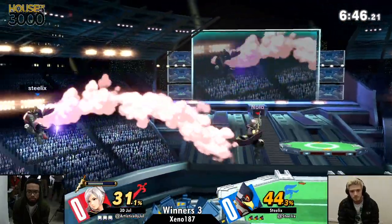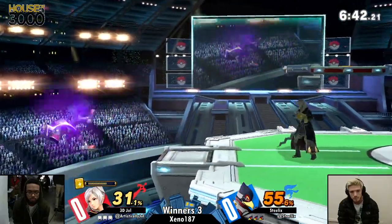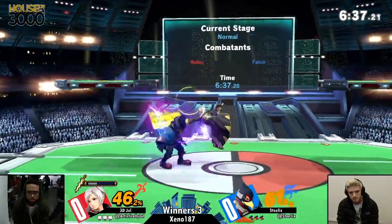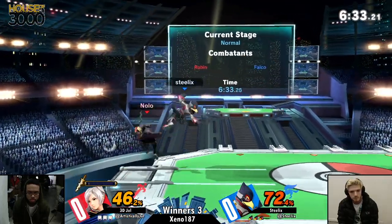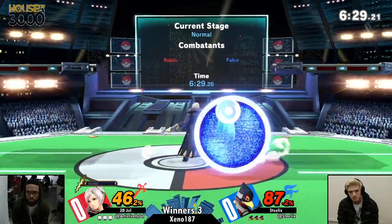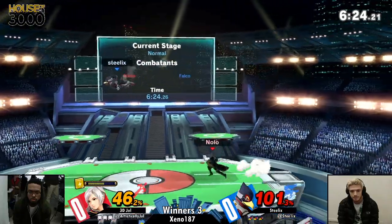Good conversion by Jule, but this is the exact situation he wants. Let's see what Steel can do to get out of this situation. Jule is just so polarizing at ledge. I love the fact that Jule earlier used the thunder to call out the side-B. He's dribbling — Jule plays Robin like a basketball player. He's always just breaking people's ankles in silence.